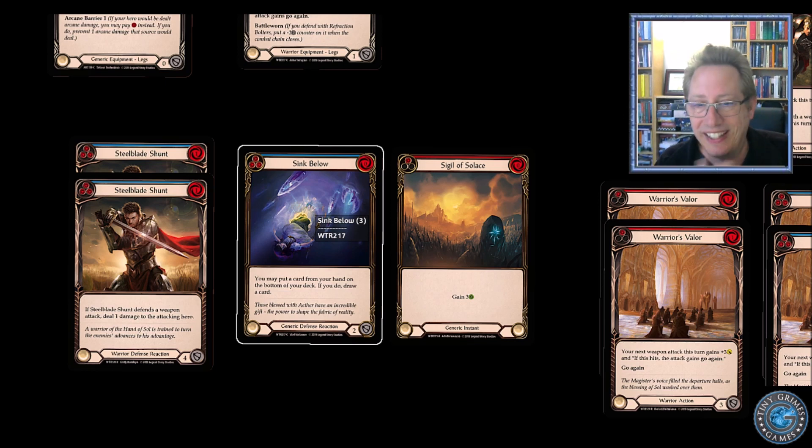Sigil of Solace is defense zero and only pitch one, but it's straight up three health gain, which can be really strong. I've had people blow me out with this in a huge way — they stick it in their arsenal, I do my attack, I think I'm going to go over the top and win, and they're like, Sigil of Solace — I gain three. You take me to one, now I crack back and try to steal the game.